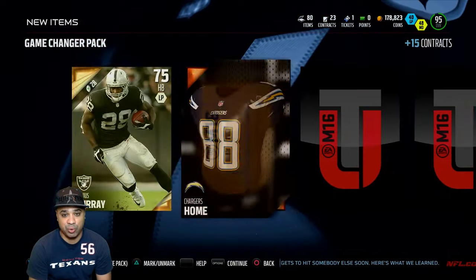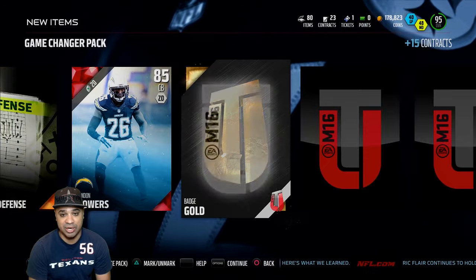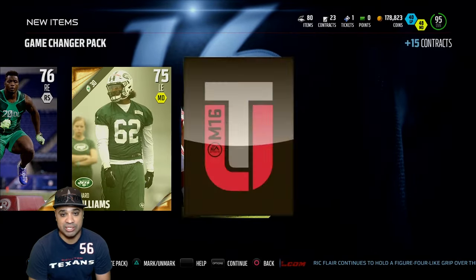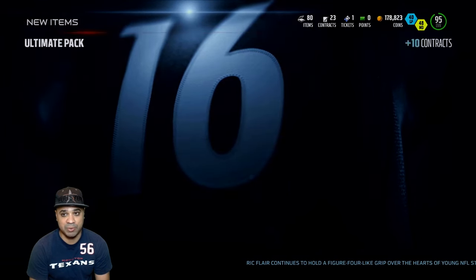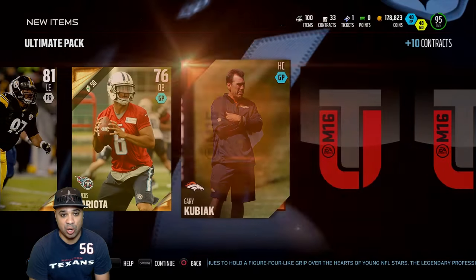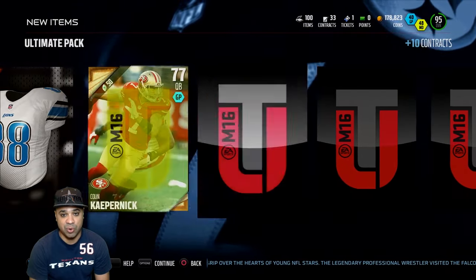As far as the packs we had left, there was only two - a game changer pack and an ultimate pack. Now in our first game changer pack, what I've been seeing is we can get some more of those rookie premier collectibles. Since I have no plans of actually doing any of those sets on PlayStation because I wanted to do a no money spent squad, those are going to sell for a lot - we're automatically going to sell those. We get a base elite right there. All these gold cards going into those sets, especially with how much gold badges are selling for, that's a crazy come up as far as coins go.